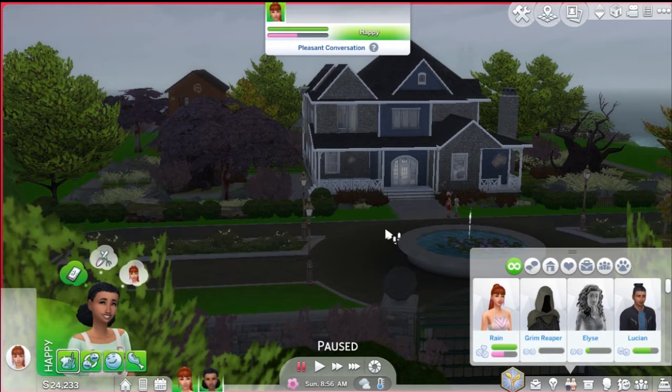Diana is going to be focusing on the cowplant farming part of our challenge. She's going to be focusing on trying to rebuild the farm and the farmhouse to make it look better and put it back in running order. She's going to have a lot of plants going and she's going to be selling a lot of her produce.